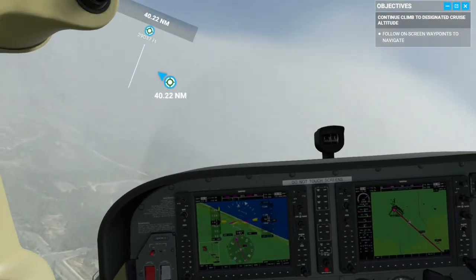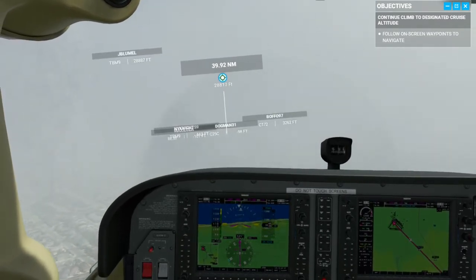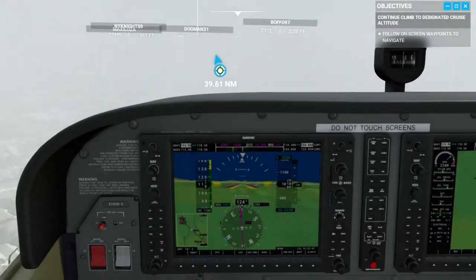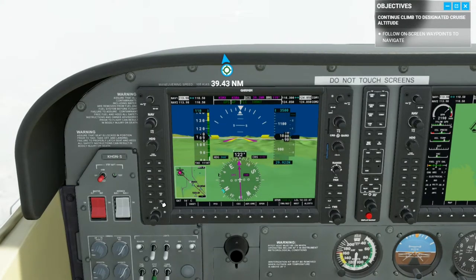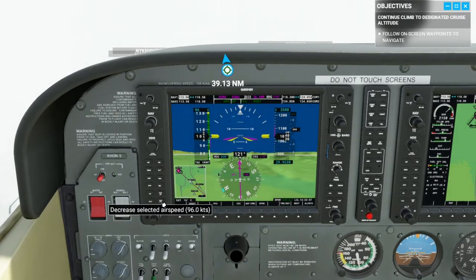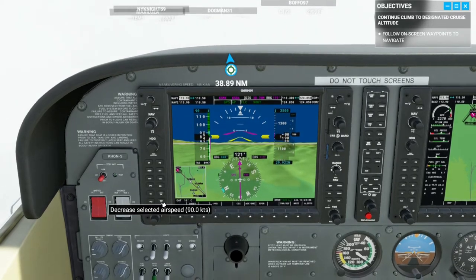And then we can kind of see if we can figure out what all this is. I'm a little surprised they let me take off, but it's not super thick I guess. It's still going a little bit fast, so let's turn on flight level change and set a speed that's more reasonable. Let's say 90. I'm going to go add some more gas, but it should be able to get there.